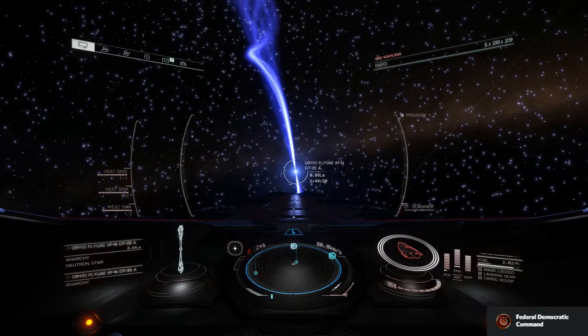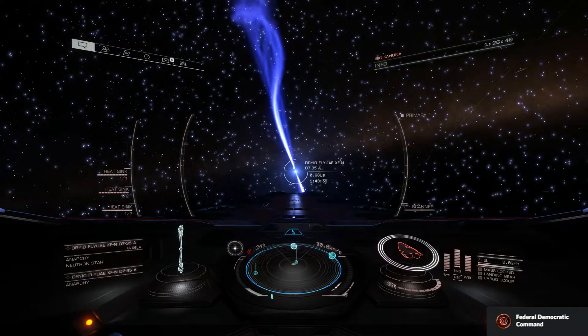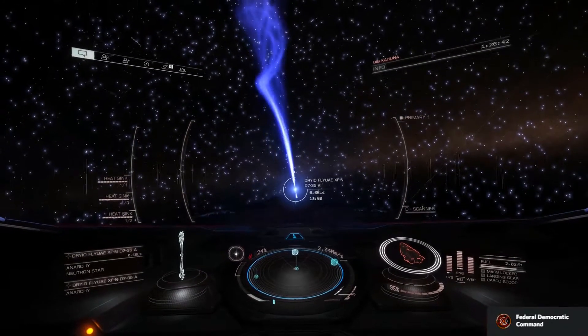The exclusion zone is not showing up on this video. Typically when you first jump in and start moving, you'll see an exclusion zone. However, the exclusion zone usually is around the first little squiggly line you see up there on the cone.